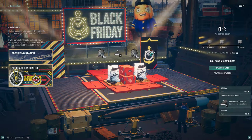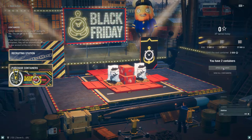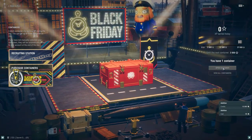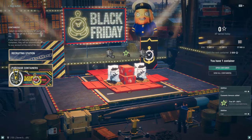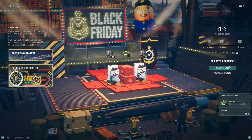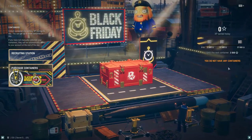First coal container is 800 coal and 3 Commander XP flags. The next one is another 800 coal and 3 free Commander XP. And then the last one is just my daily login reward, which is a bunch of flags.